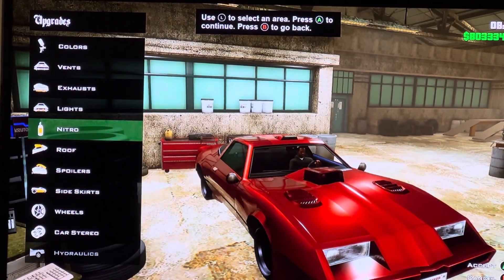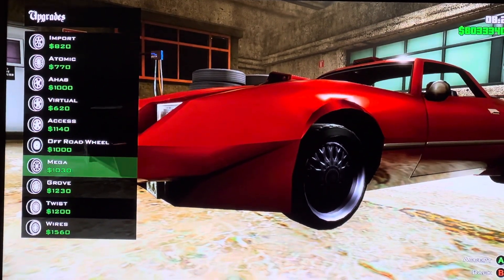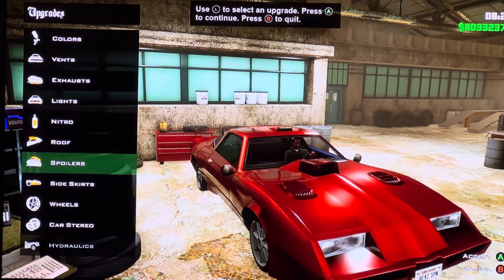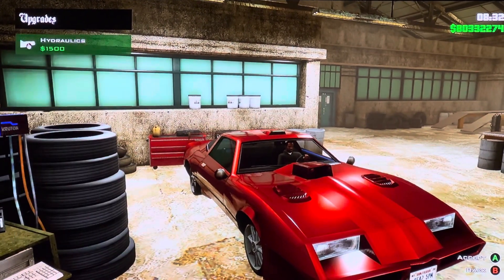We got wheels: import, atomic, a half, red cell, excess, awkward drill, mega, glow, twist wires. We got car stereo: bass boost. We got hydraulics.